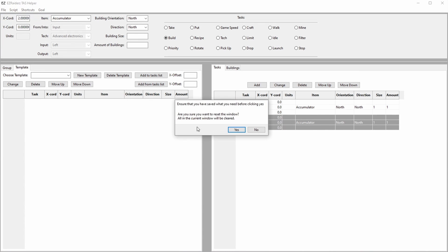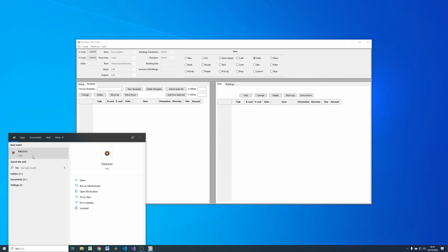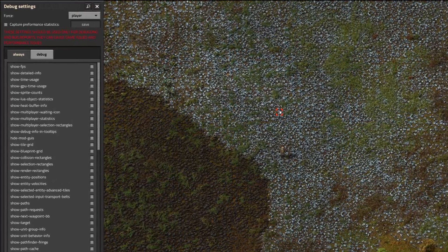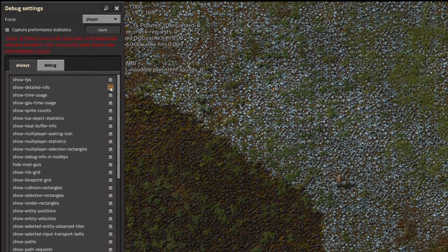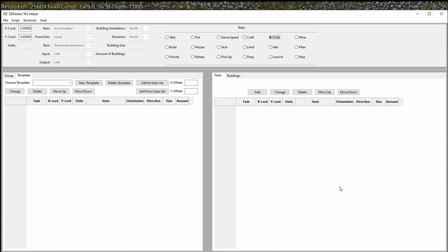I will start out by clicking new to reset the tool and start Factorio. Before we start out, we need to enable coordinates in the game so we can see where we're located. This is done by pressing F4 and then choosing show detailed info. It is now possible to see that the character is located around minus 25, 55. Normally the first task will be to walk somewhere, so it seems fitting to start here. Walk only needs to know the X and Y coordinates the character should walk to.